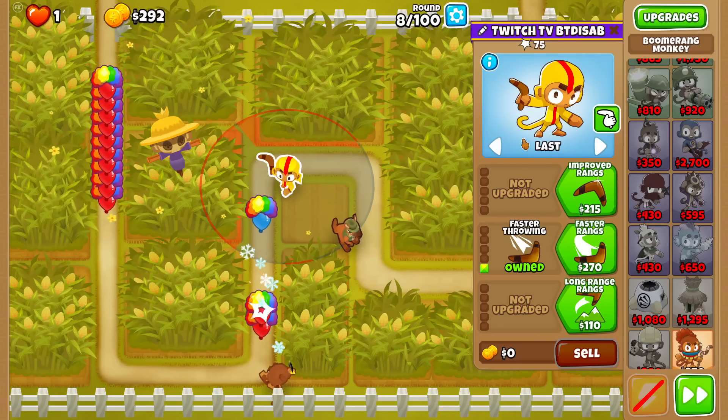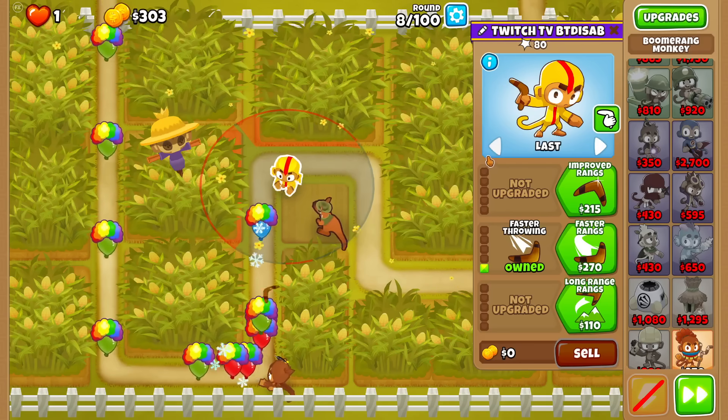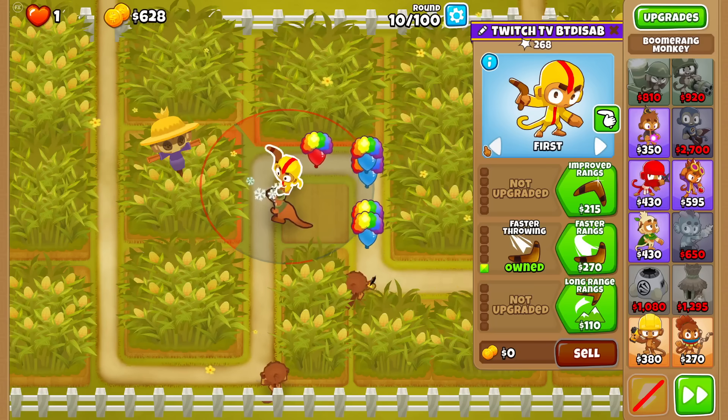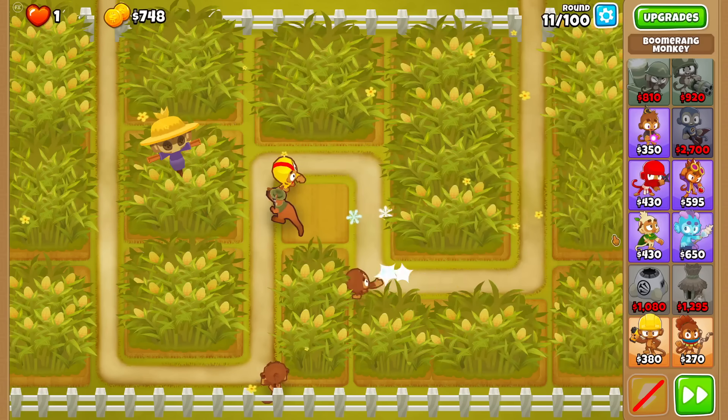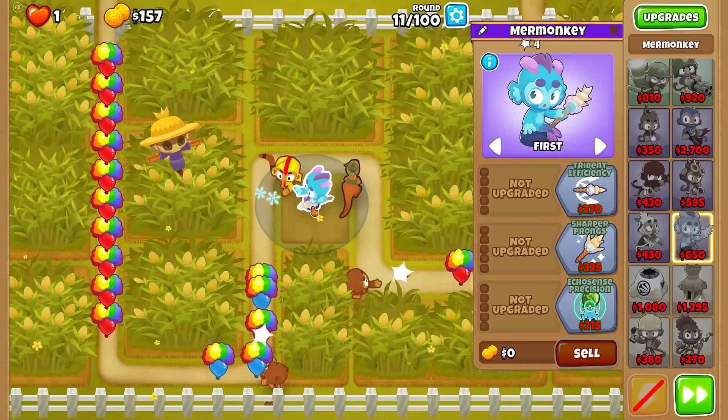Alright, boomer dart start it is then. Worst case, I can just turn this boomerang into a Mole press, which would still be pretty useful in the late game, so I don't mind it. Now if I just survive this round, I can finally drop the Mermonkey down. Thank you. And sure, we'll just go ahead and put it in the central spot. Ooh, that was close.